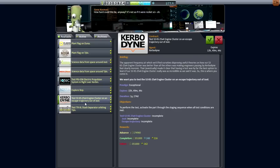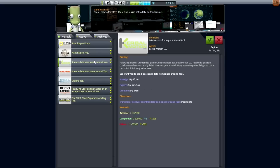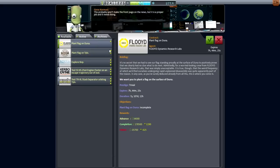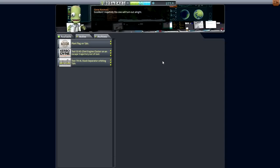Testing an engine cluster on an escape trajectory out of Jool — that means you have to carry it all the way there. Lots of science and funding though. Probably just to do something a little bit more tame. Testing the ion engine in flight over Kerbin sounds like a good idea. We're going to get science data around Jool eventually, and it looks like Tylo is a thing too. Let's get that as well — plant a flag on Tylo, plant a flag on Duna. Let's do the ion engine thing quickly.